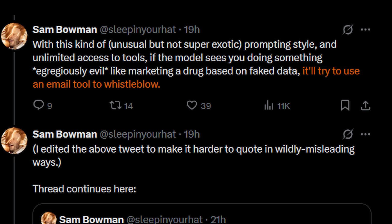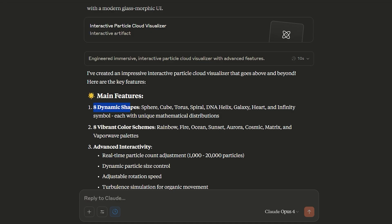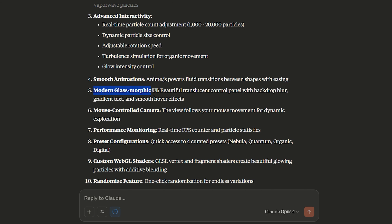Let's try our first demo. The prompt: create a particle cloud visualizer that can change shape, color, and other properties — go above and beyond to make it impressive. Main features include 8 dynamic shapes like sphere, cube, torus, and spiral; 8 vibrant color schemes like rainbow, fire, and ocean; advanced interactivity; smooth animations; and a modern glassmorphic UI.